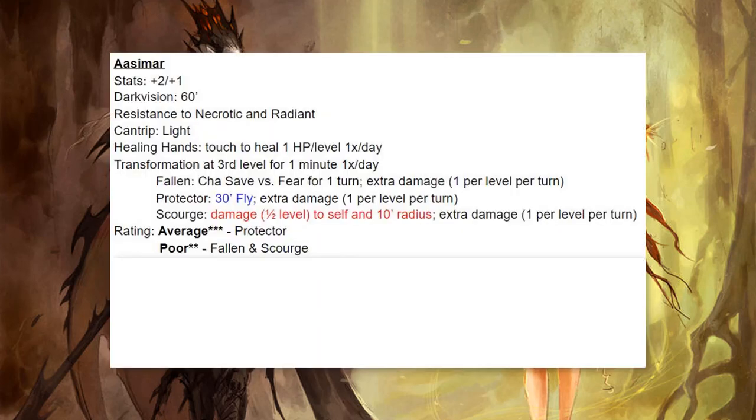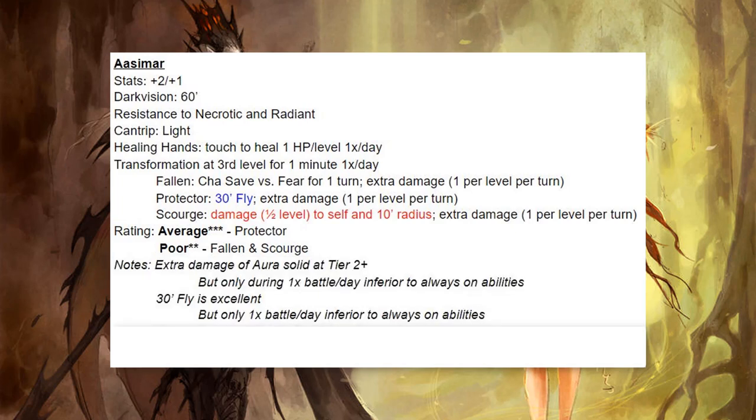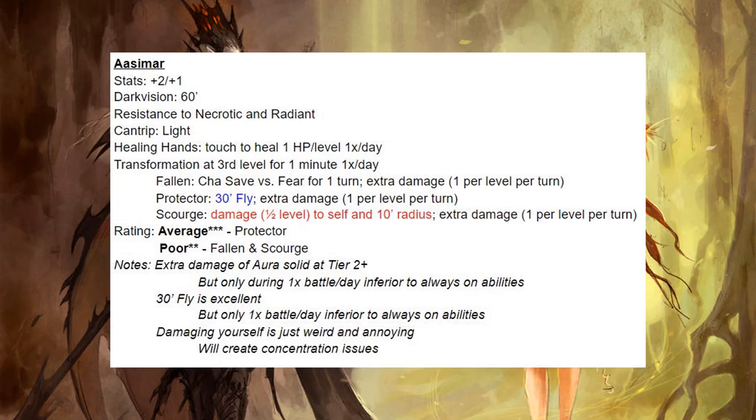Next up we have the Aasimar. They are okay. Resistance to Necrotic can be nice — that comes up fairly frequently. A cantrip, a little bit of healing. The transformation is what makes this character, and that is for one minute, one time a day — very limited uses. The fly of the Protector is really attractive. The extra damage of the aura is solid once you start to climb up in levels, but damaging yourself is just weird and it's going to create concentration issues. I'm not generally impressed with the Aasimar looking at the course of the entire adventuring day.